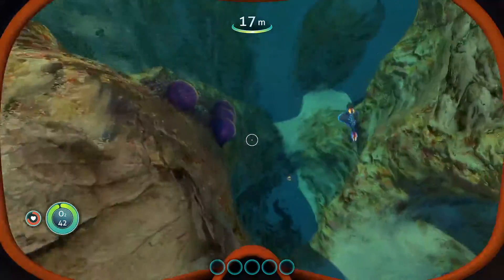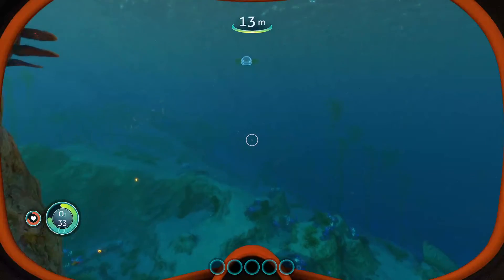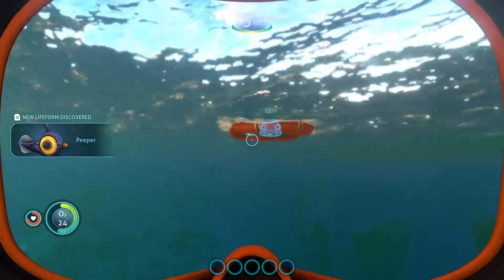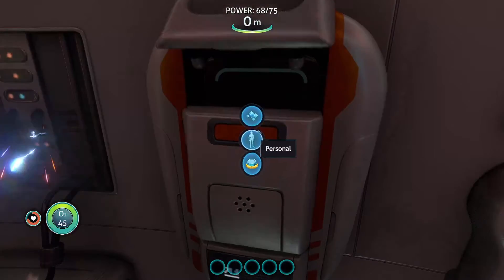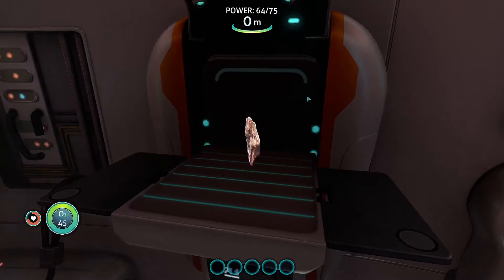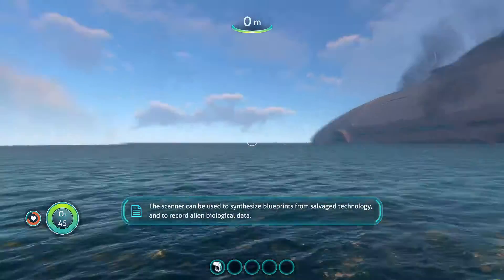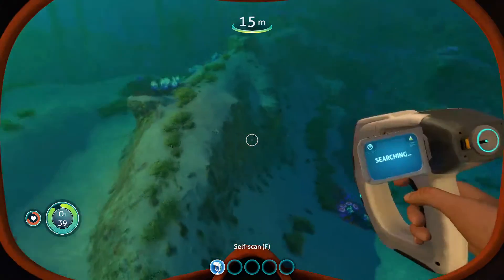Okay, I think I'm just going to go back so I can make the scanner. I don't know exactly what it is, but I think I'm making the scanner and I have the right materials. New creature discovered. Why is it so smoky in here? Supposed to be making the scanner — yeah, there we go. Let's make a battery. Now I can make a scanner. So now I can scan stuff to make more stuff.